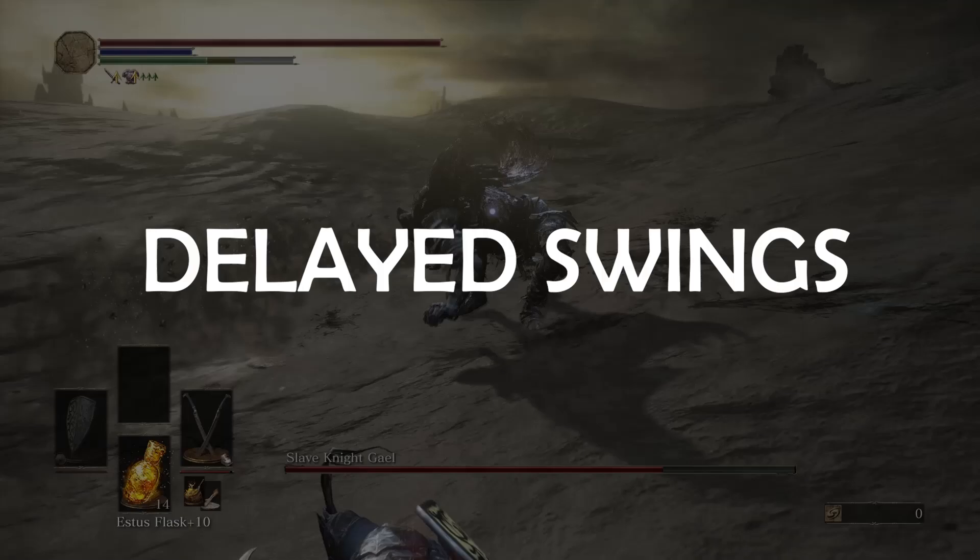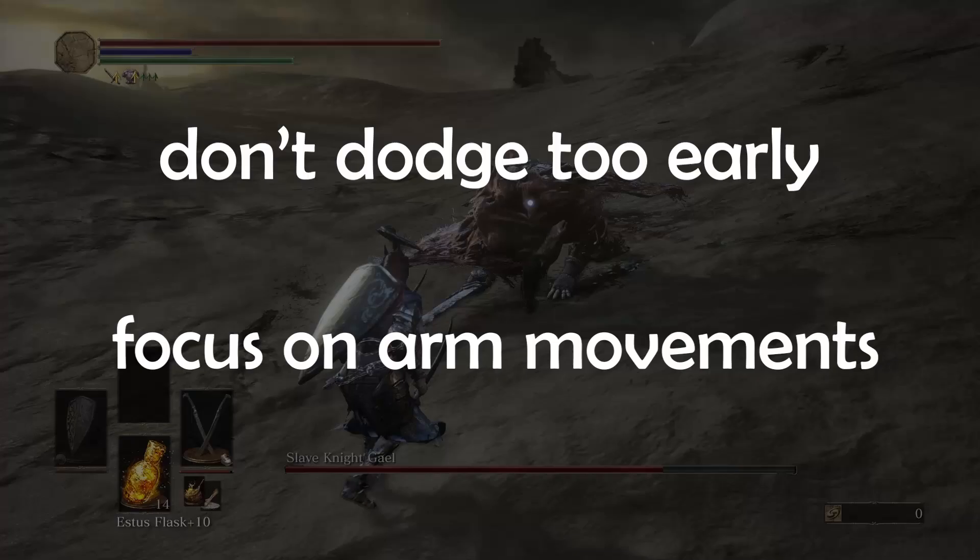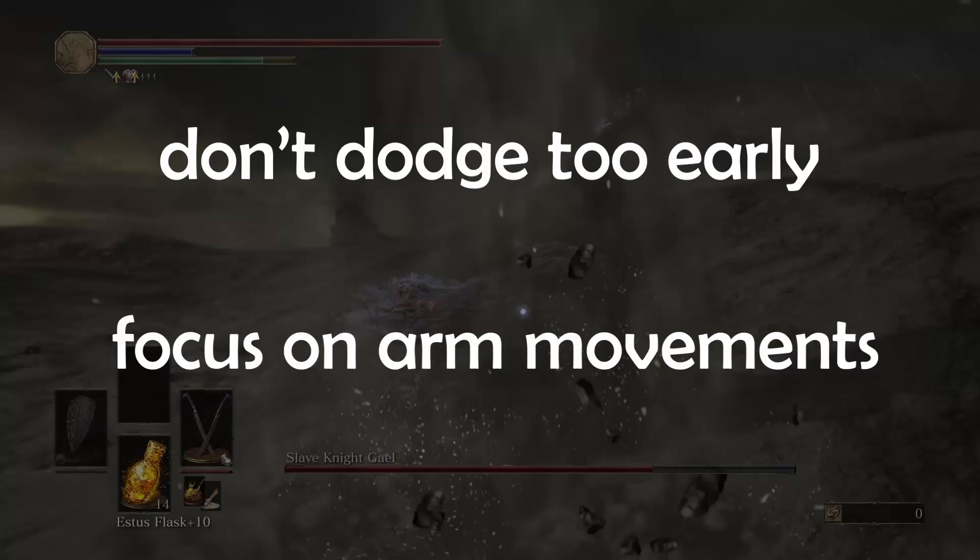There is one very important general tip. You need to get used to most of his swings being really delayed. Whenever you see him attack, there's a high chance you will be trying to dodge too early. Focus on his arm movements and the way he swings his sword. If you try to look at the arms rather than the whole body itself, you will have a much easier time getting the timing for the dodges right.